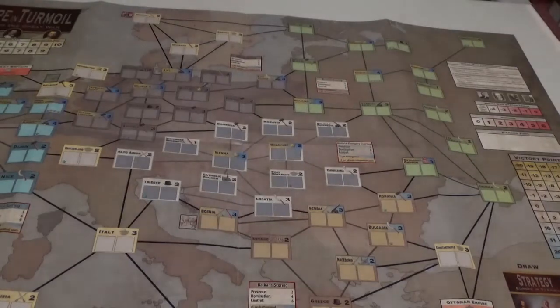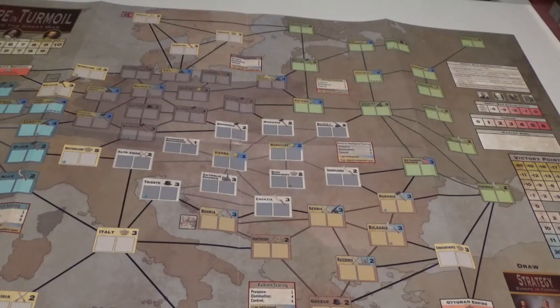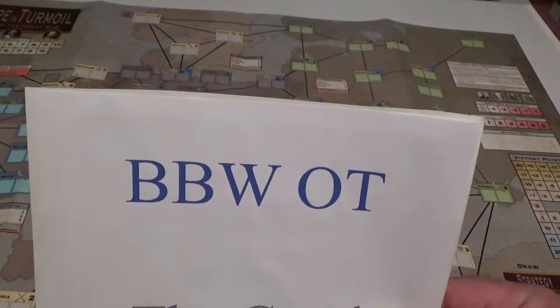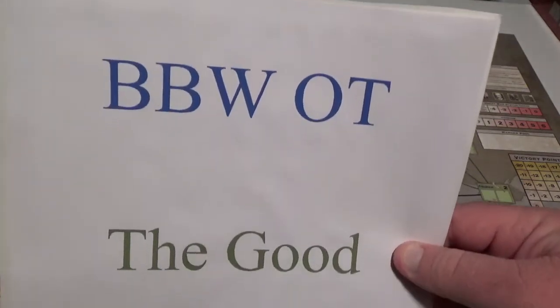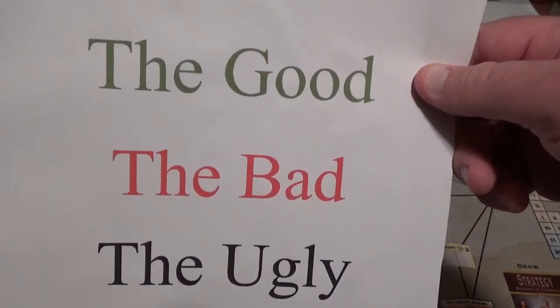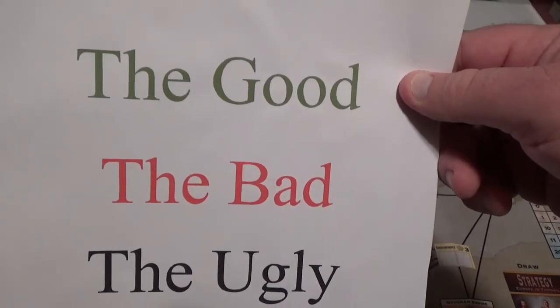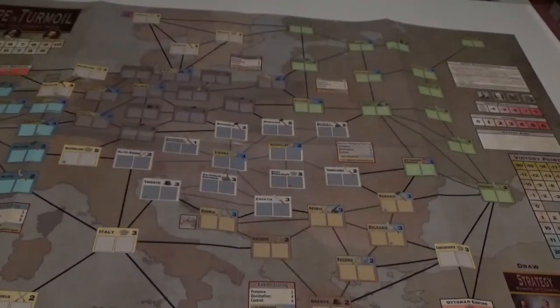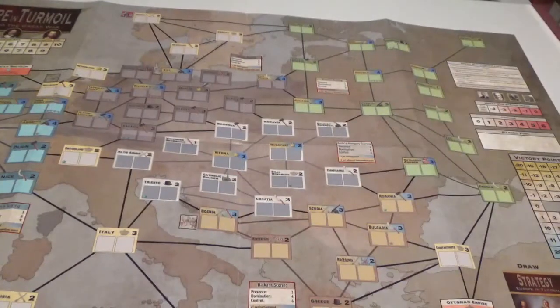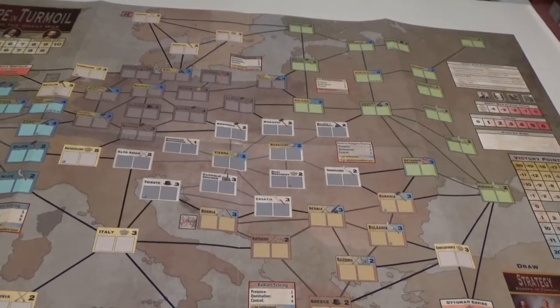Today on this episode, as you can see, I have the European Turmoil map here. After some thought and reflection, I've decided to do the BBW Bare Bones Wargaming Opinion Time — the good, the bad, and the ugly. This is Europe in Turmoil, Prelude to the Great War, by Compass Games, designed by Chris Van Burden.